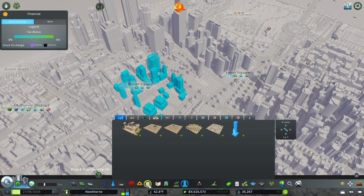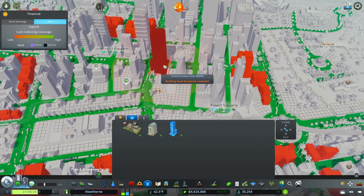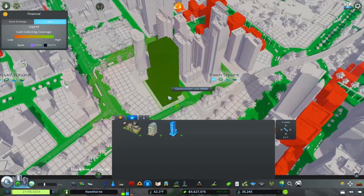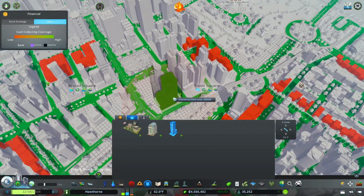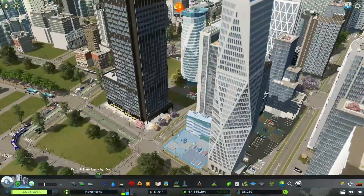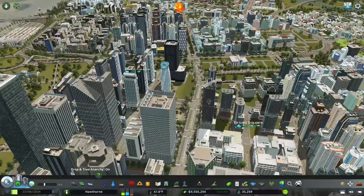Let's first put down the bank because that actually looks really nice. I'm probably going to put it down here since it'll cover basically the entire city. Let's see how that looks - that's a pretty nice looking building, fits in well with the skyline. I like that a lot.